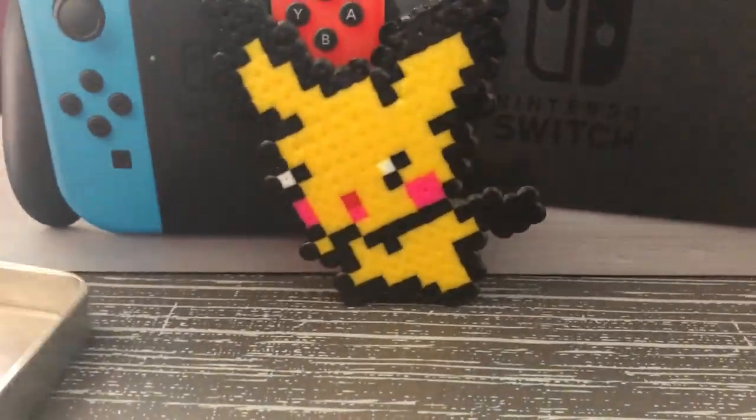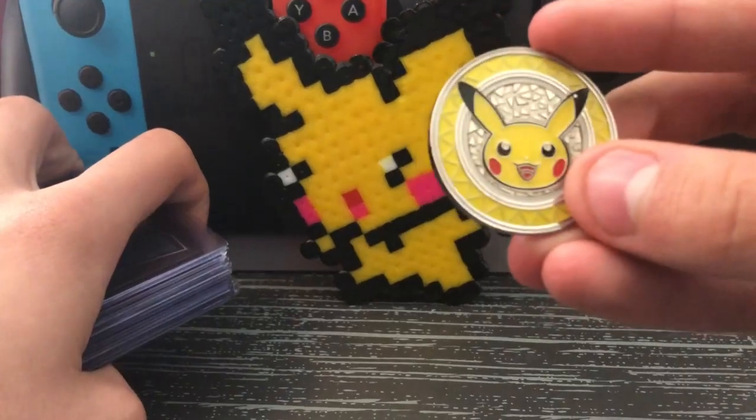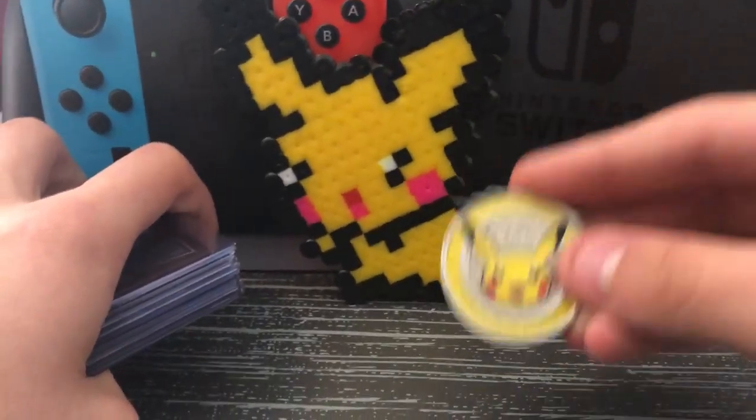These are just — if I had a deck, these are the EXes that would be in it. These are special cards. The Pikachu coin, it's from the X and Y box. I think we've got Blastoise.